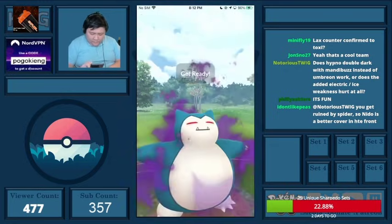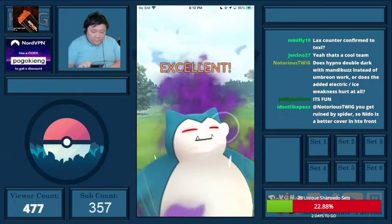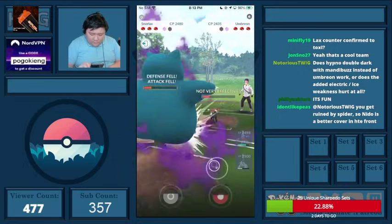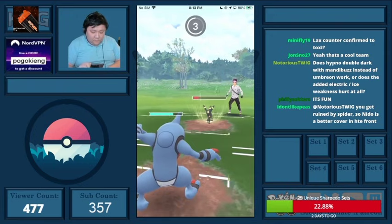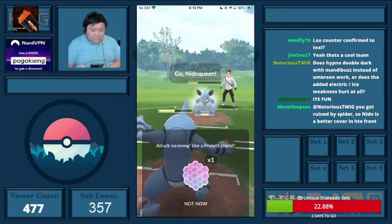I thought about where I was going to catch — I see there's about 20 seconds left on the clock. I Superpowered here, or I thought about which one to catch on. I decided to change my mind and catch the Foul Play onto Toxicroak. I was a little worried they were going to come in with Jellicent, but Jellicent was pretty low.